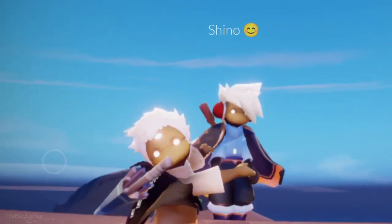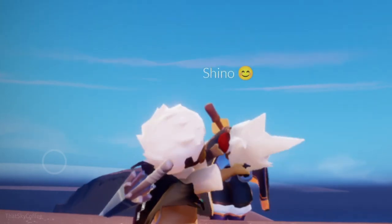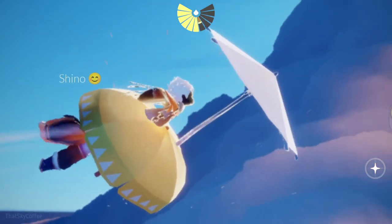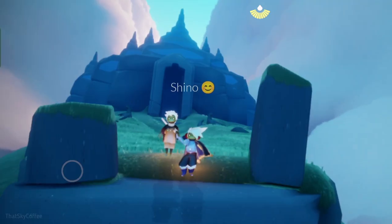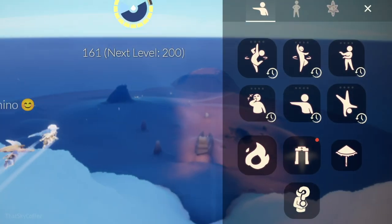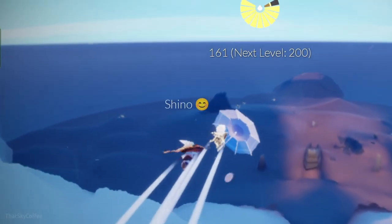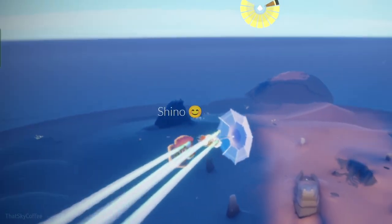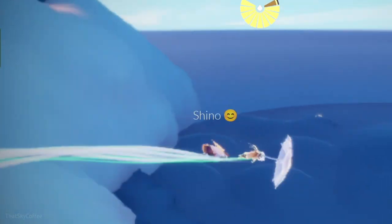Shino, who taught me this trick, will help me in demonstrating the last variation. Simply ask your friend to hold your hand and fly. While you are flying, take out your umbrella and once again do the glitch while flying. Isn't that cool guys?